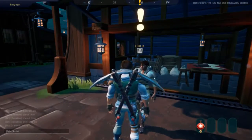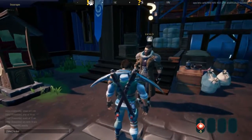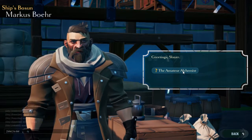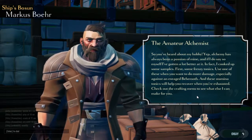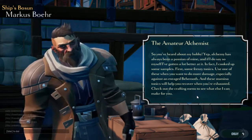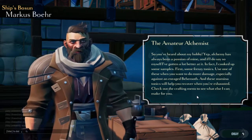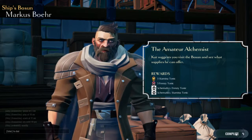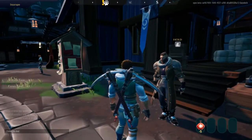Keep your eyes open. I shall do that first. Oh, you are the potions guy. So you've heard about my hobby. Alchemy has always been a passion of mine, and I've gotten a lot better at it. I cooked up some samples — first, some frenzy tonics. Use one when you want to do more damage, especially against an enraged behemoth. And these stamina tonics will help you recover when you're exhausted. Check out the crafting menu to see what else I can make for you. So I get three stamina tonics and three frenzy tonics, plus schematics.